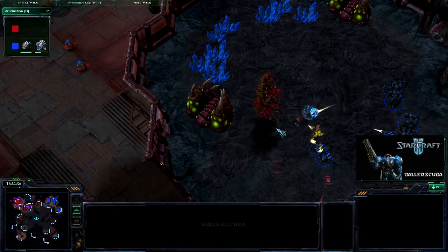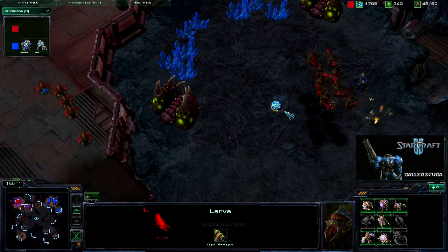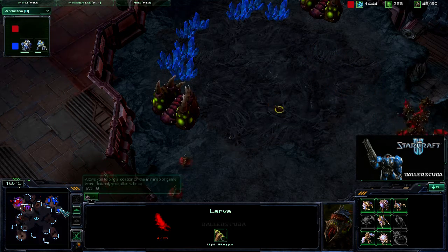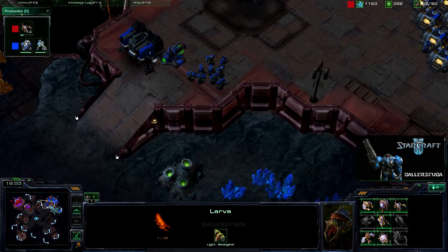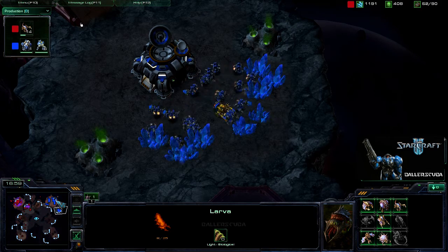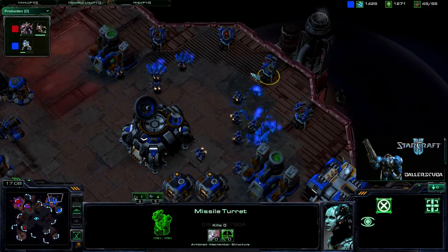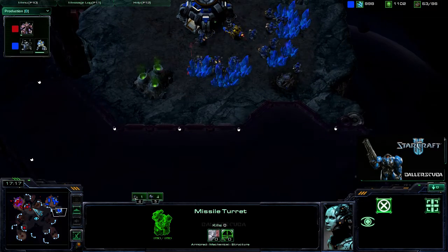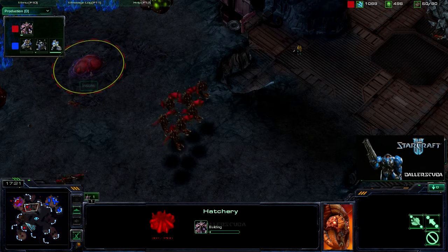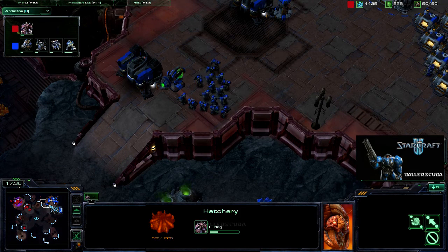All those mutalisks should be able to wipe out these marines and marauders. These marauders are actually taking out a larva — don't take out the larva. He's got to be thinking at this point that I do have an expansion, but it is completely unprotected from the mutalisks. I would love to be able to move these missile turrets but I can't. His hatchery is on the way again — he's going for two at the same time to use map control. I am getting an armory as well as a starport.